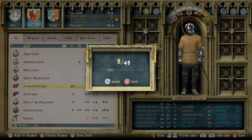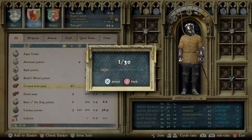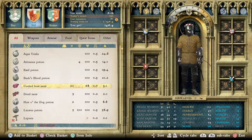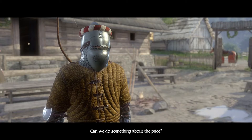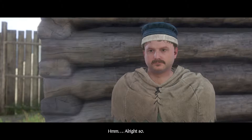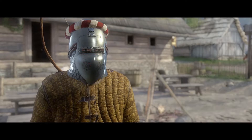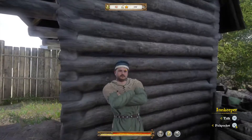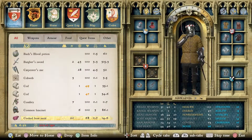Once you get into it quite a bit it's pretty manageable and you can still have quite a bit of fun with it. Later in the game you get a bunch of perks that'll help you out. As you can see right now, I basically sell pretty much all the food that I get from hunting. It has a deterioration that lowers its value and can poison you if you eat it.